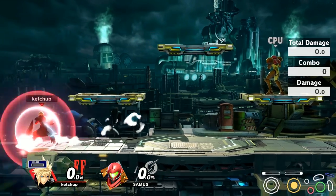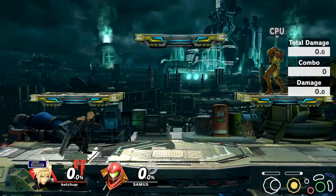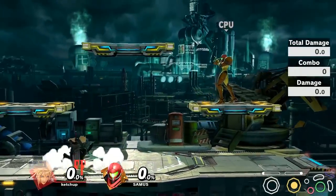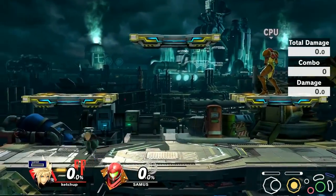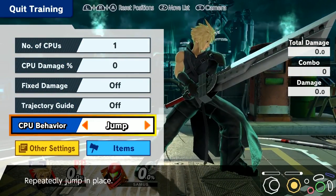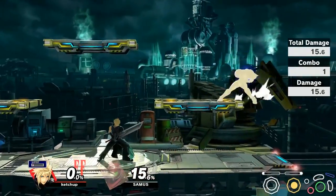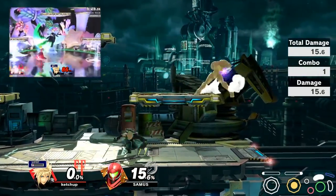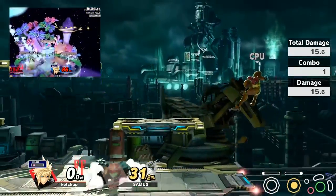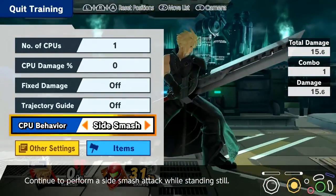So in terms of Cloud, let's just get straight to the basics. Cloud is a swordsman character, and that means that the majority of his attacks have sword properties, which means that his hitboxes are disjointed. What I mean with a disjointed hitbox is that if an attack were to come through, I can usually counter it with just my sword, simply because it's not connected to my hurtbox. But even if the attack were to hit Cloud's sword, you're not necessarily in trouble. That's the advantage that a sword provides as a principle.